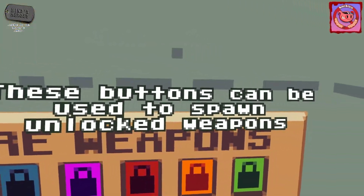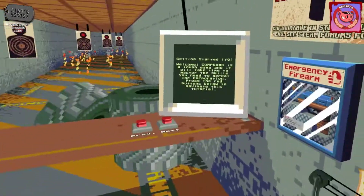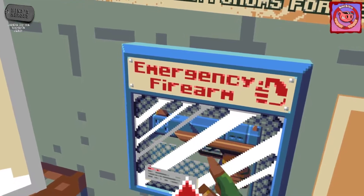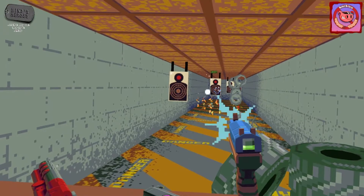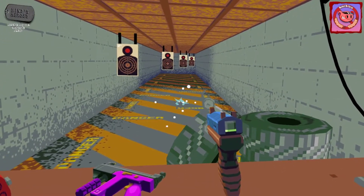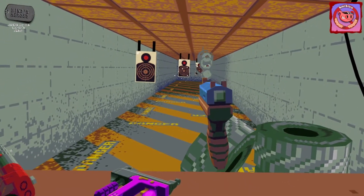These buttons can be used to spawn and unlock weapons. This is your stock gun — your stock weapon. It's unlimited, so it's one of them where everything just goes up.